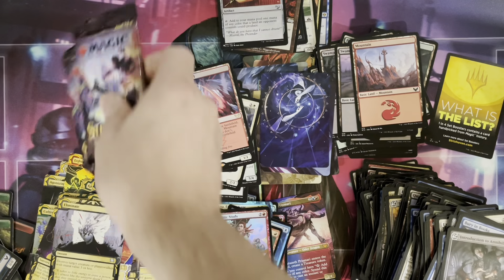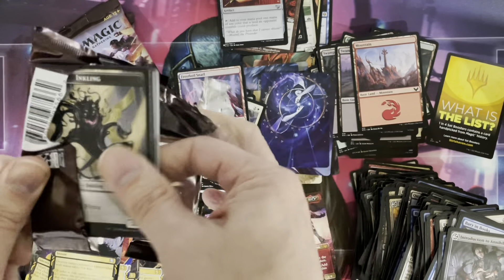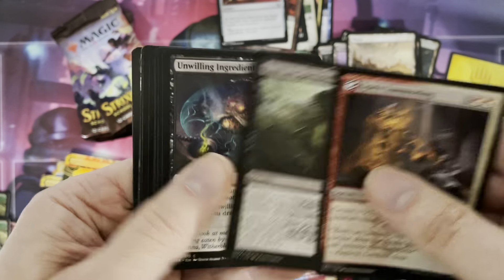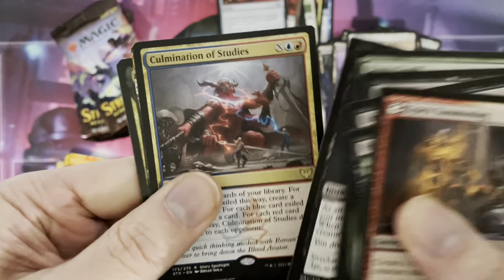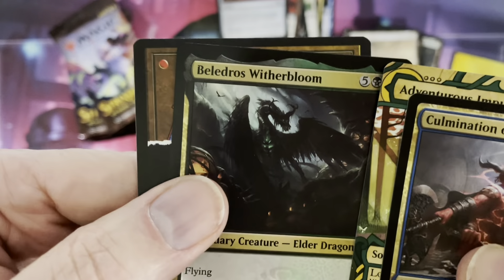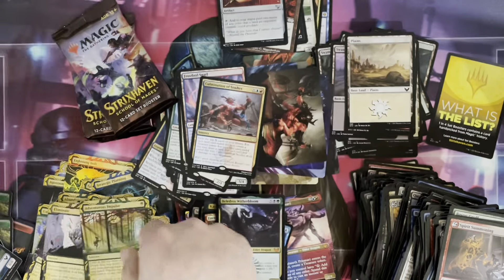Three more to go, ladies and gentlemen — what a box we've had! That one pack back-to-back with incredible cards. One of the boxes I opened actually had three Mythic Rares back to back — I had never seen that. Culmination of Studies with Adventurous Impulse. And what is — oh my goodness — Belladros, Witherbloom, foil Mythic Rare! There again and again, they just keep coming. Holy smoking beans — two packs left and are we ever having fun with this box!